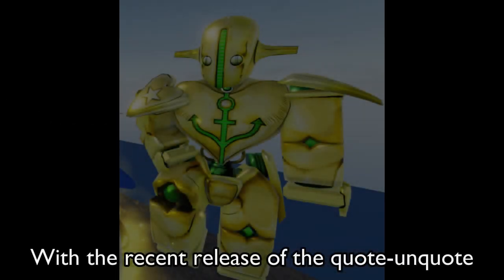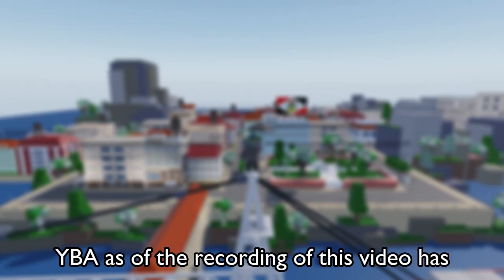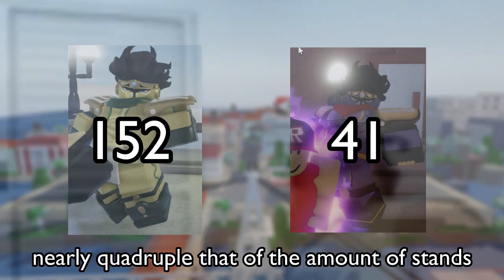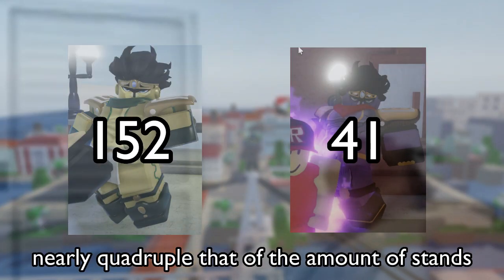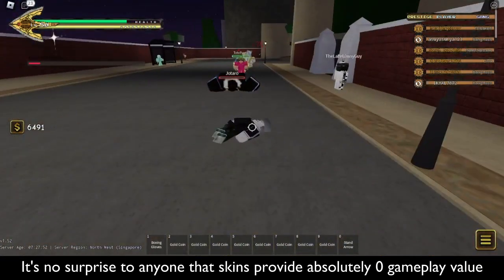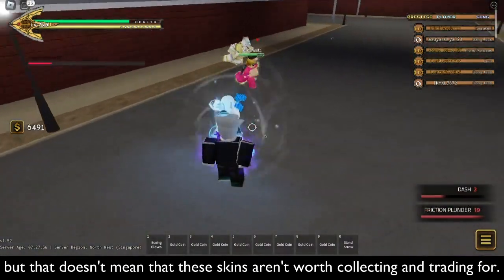With the recent release of the quote-unquote last skin for a while, aka Golden Web, YBA as of the recording of this video has 152 skins in-game, nearly a group of them to the amount of skins. It's no surprise to anyone that skins provide absolutely zero gameplay value, but that doesn't mean that these skins aren't worth collecting and trading for.